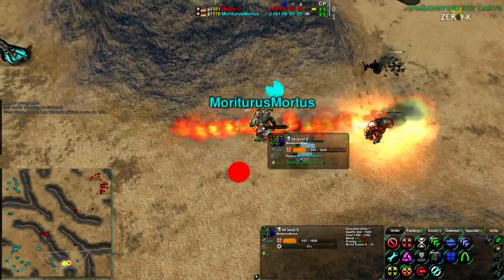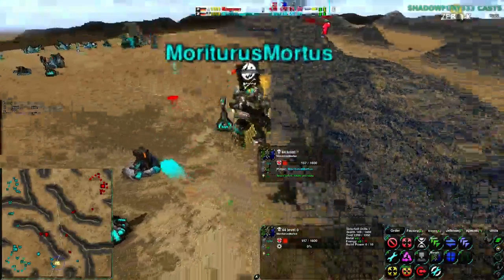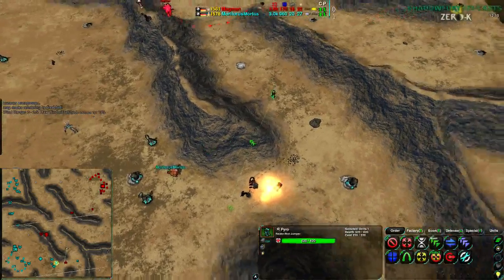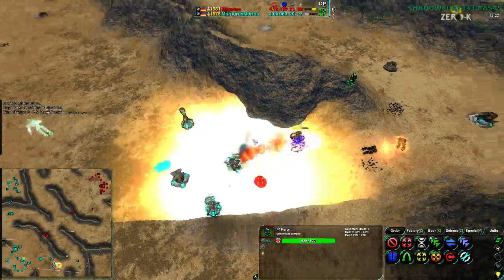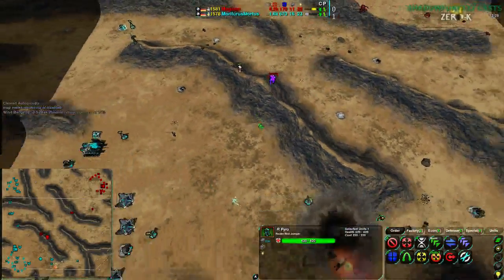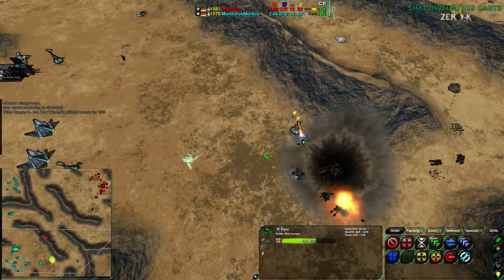Mortarus's commander is also about to go down — trying to get out but just barely survives. With burning damage it may be too much. A second round of Pyros versus Commander comes in, and the Pyros will win this — the commander has no way to repair in time, and down goes Mortarus's commander. Mortarus lost their commander this game; Magman lost theirs last game.